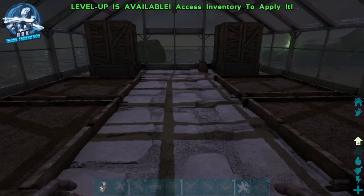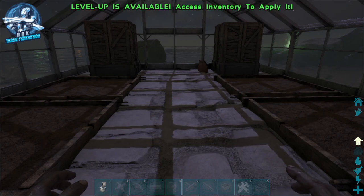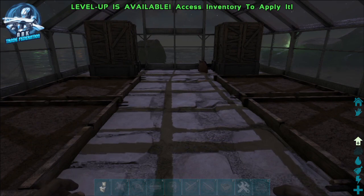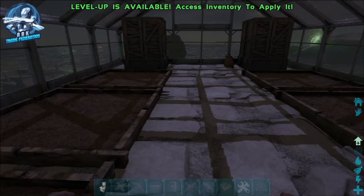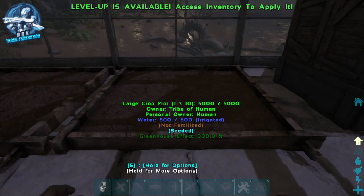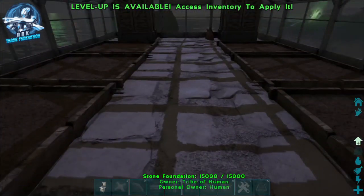Hey everybody, Ruin the Gaming Dad from the Arc Trade Federation. Today we're going over how to get some fertilizer easily, especially for a new player if you haven't got dung beetles yet. If you've just started your first greenhouse or just started throwing down your first crop plots, fertilizer is something you need to help grow these crops more efficiently instead of waiting for all your dinos to poop.